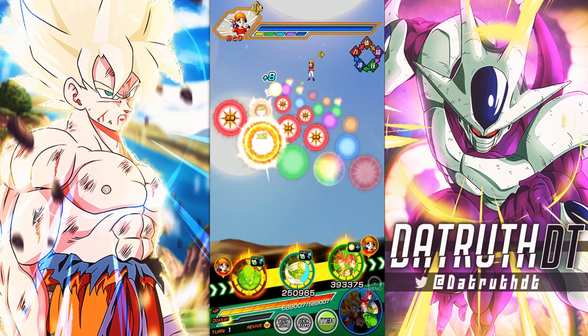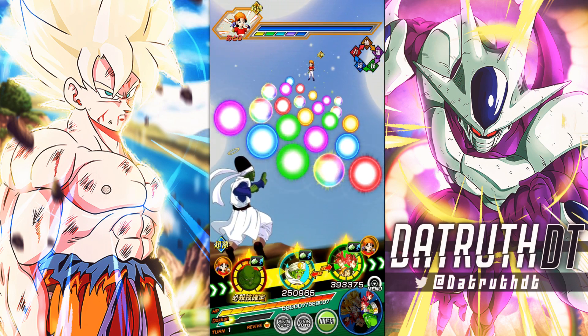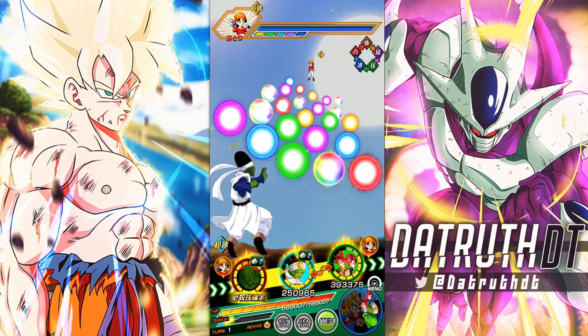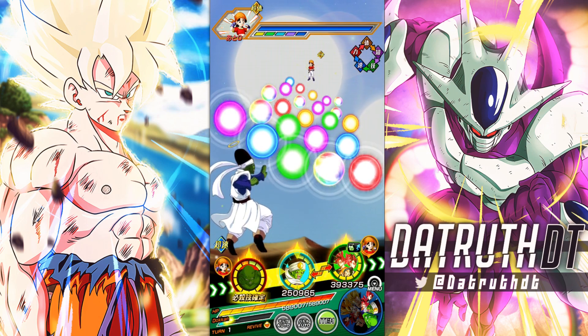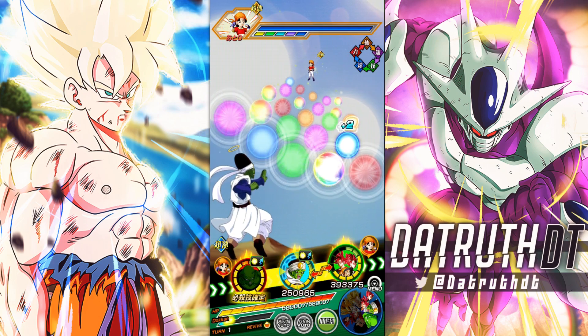He needs to get hit first to activate his true attack and defensive buffs, but if he dodges we still get his damage reduction. Remember his damage reduction is 15% damage reduction per movie hero category ally in the same turn, so we want to use him with movie hero characters — that is very, very important.